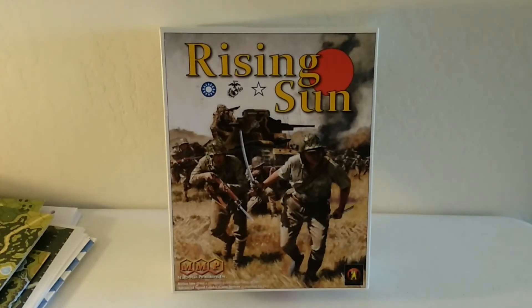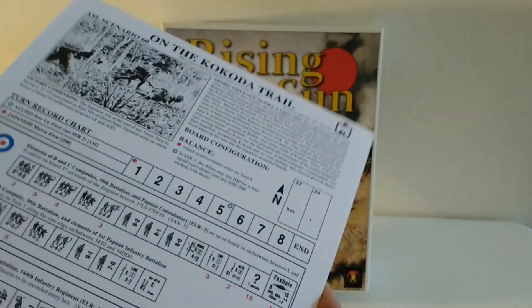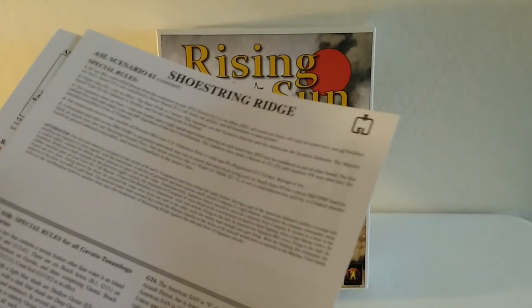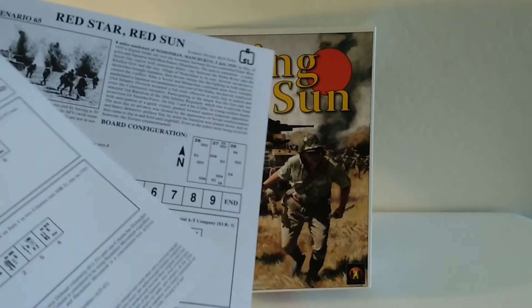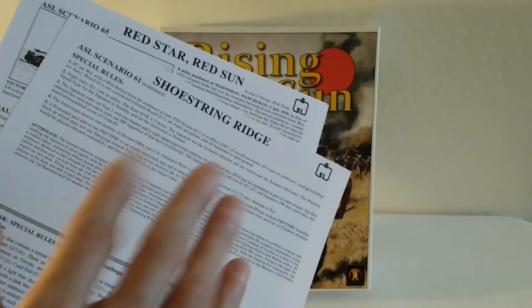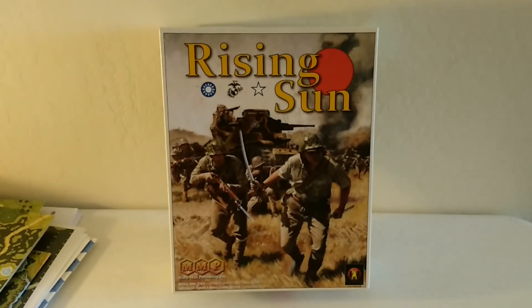Here's another scenario using three maps along with the ocean overlays — The Bloody Red Beach, Guam, July 21st, 1944. These are some of my favorite subjects in World War II. I was really happy to see the content this module covers. There are historical descriptions for each scenario which makes it such a joy to play. Shoestring Ridge is in there too — one scenario took up the front, back, and a third section, so you have to be mindful of how they're organized.